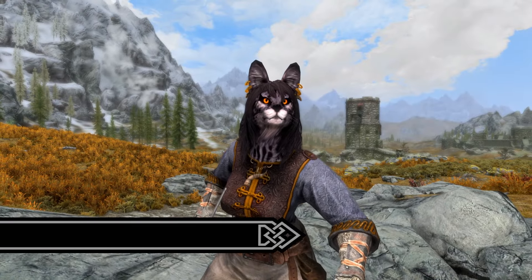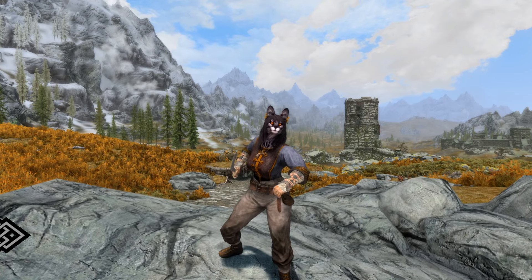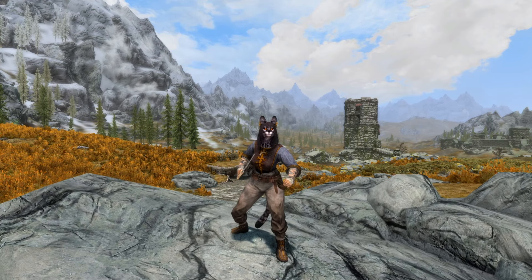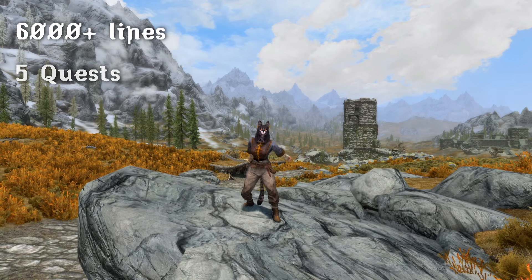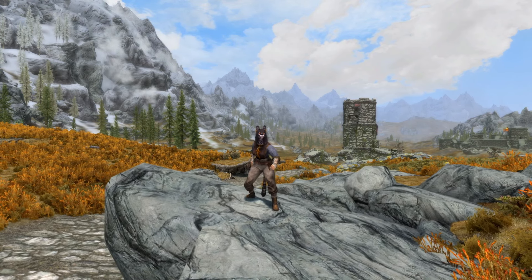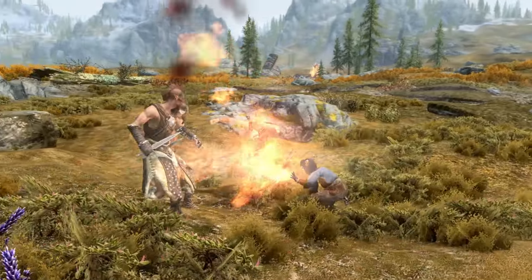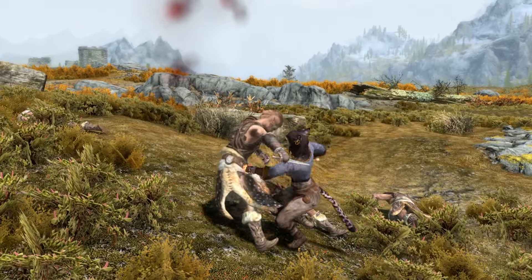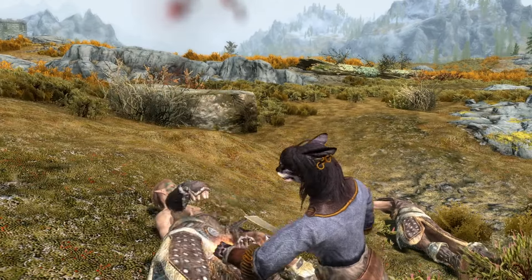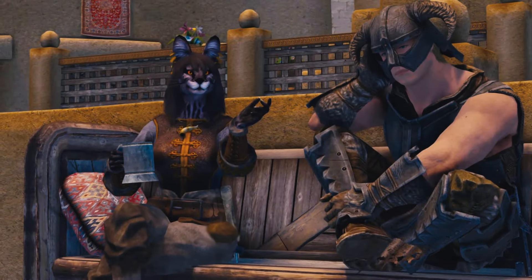Meet S'Chill. She's a new Khajiit companion that was added to Skyrim 2 months ago. She is fully voiced, having over 6,000 lines of dialogue and 5 of her own quests, which can be unlocked throughout the time as you work on your relationship. Her favorite ways to deal with enemies is fighting them up close with her custom scimitar or frying them from a safe distance using her powerful fire spells. And later on, you can even marry her.